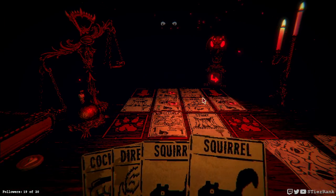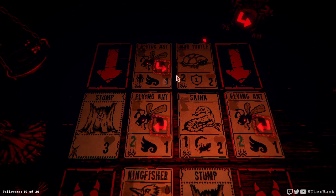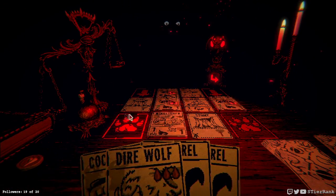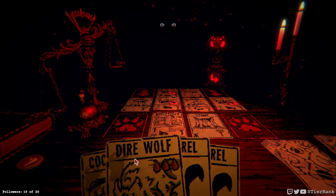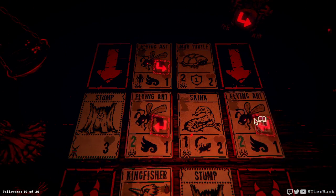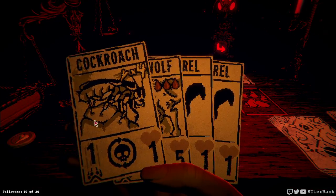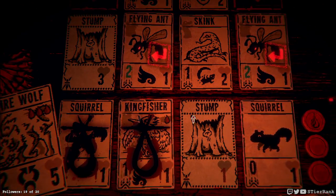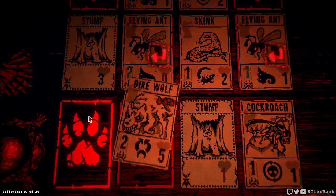I do have just enough to play a dire wolf though and I could get rid of an ant column here. However that ant is going to do too much damage. So I could get rid of this one and I might have just enough bone to play the cockroach. I could put the cockroach over there and the dire wolf in that column, and maybe I'll be okay with that. There we go, and cockroach goes over there — let's see how we do.